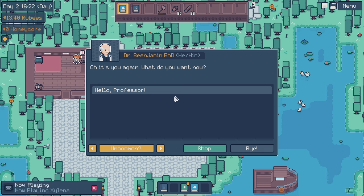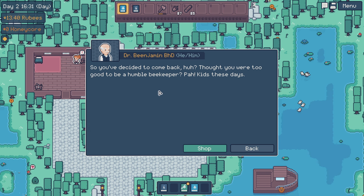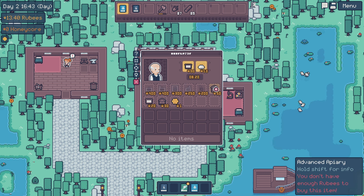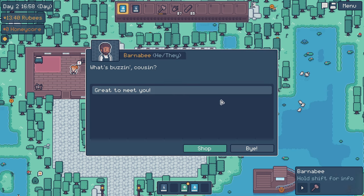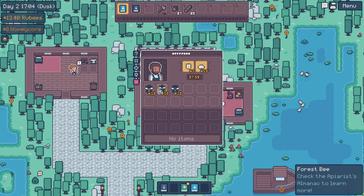Dr. Beanjamin. 'Oh, it's you again. What do you want now?' He has treated frames, royal jelly, advanced apiary - a larger apiary with more slots for frames and bees, and apiaries can be crossbred. Then there's Barnaby. 'What's buzzing, cousin?' So everybody has their own little shop, which is interesting. Why would I want to buy bees from this guy when I have my own?